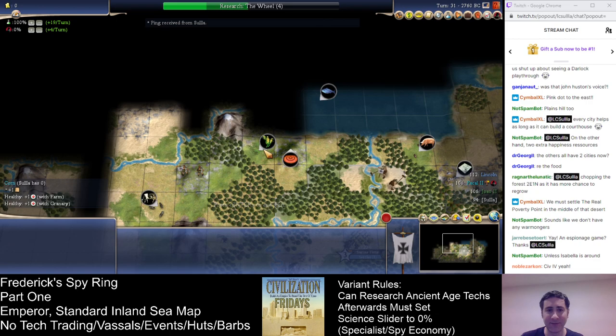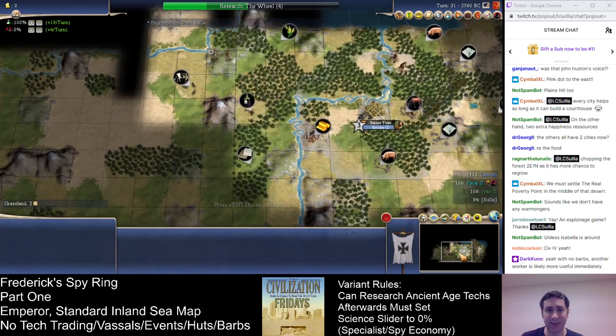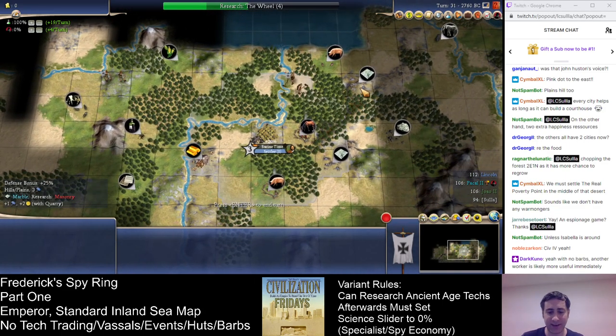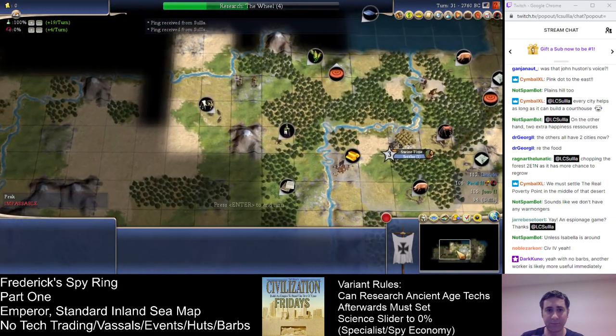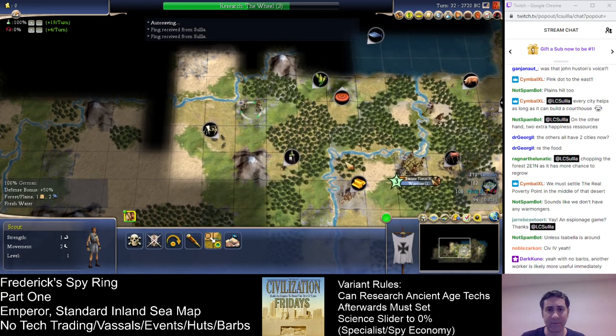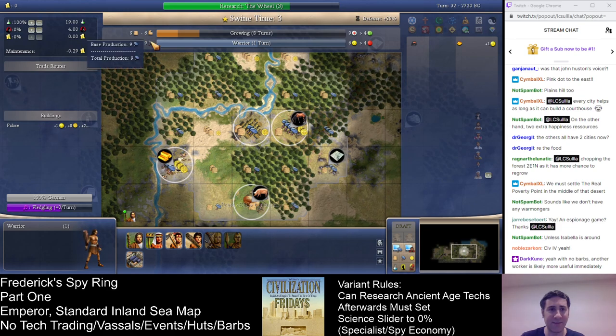We've found this — now we definitely know a city's going here. First string corn is a dry corn, but still. When borders pop we get the fish — that's pretty nice. That's probably city three. So here and here gets us off to a great start, and then after that we can look to push further east. We finish the settler — do I want to finish the warrior? No overflow at all right now. I think I just want to do the worker.